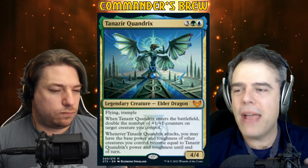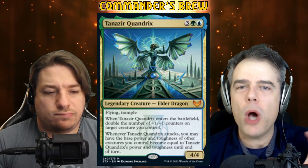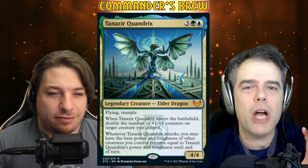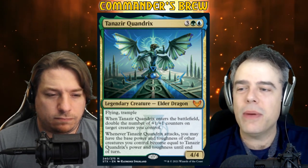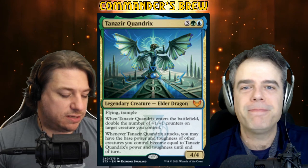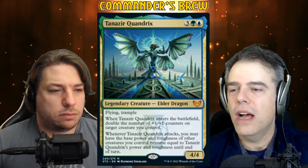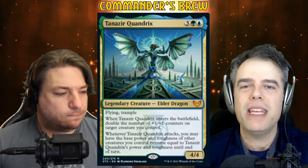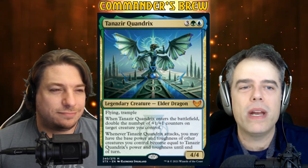Tanizir works either way. We're going to do a bit of a Bogles kind of thing by making hexproof, unblockable things and then just making them way too big to deal with. That's the plan. So let's set the scene — what are some of the little dudes we're going to be either putting counters on or making base power and toughness 20/20?